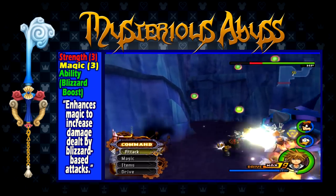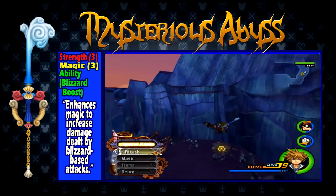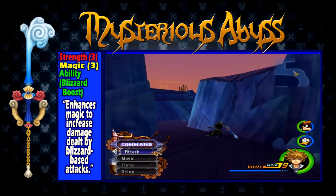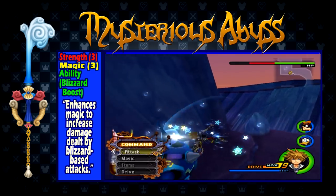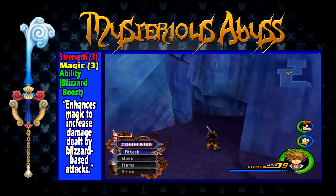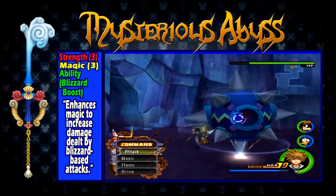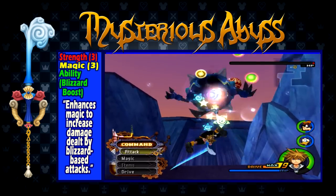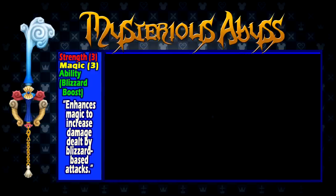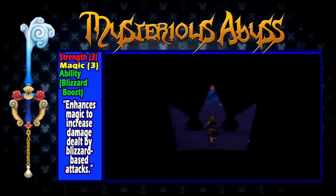Mysterious Abyss is obtained by completing every episode of Atlantica. It has a strength of 3, a magic of 3, and the ability Blizzard Boost, which increases the damage dealt by Blizzard-based attacks. Mysterious Abyss has almost no purpose to exist other than to give Atlantica a keyblade. Its stats are not worthy of how late you get it in the game. If you aren't going for full game completion, aren't going for the Ultima Weapon, and don't want to do certain Mushroom 13 challenges where Blizzard Boost might be helpful, and you've already played through Atlantica in the past, save yourself the trouble and don't go through Atlantica just to get the keyblade. If you do decide to play through Atlantica, this keyblade just isn't worth using anyway.